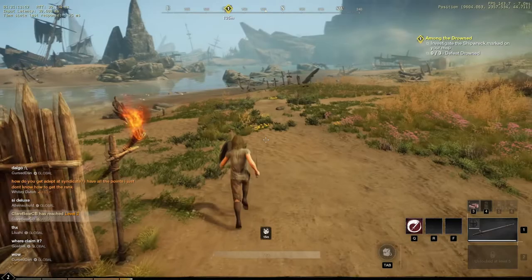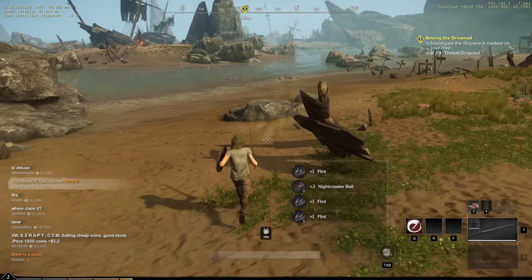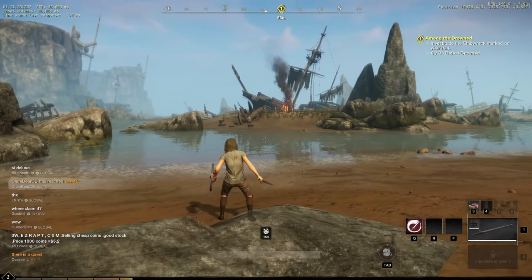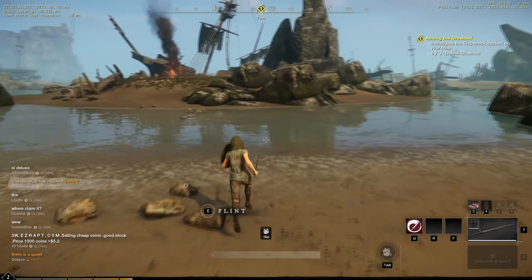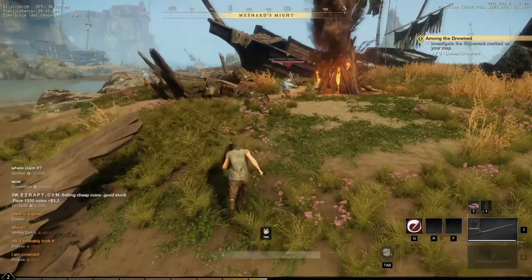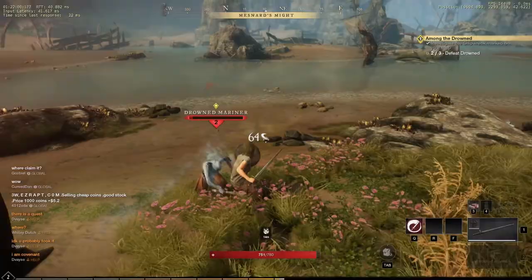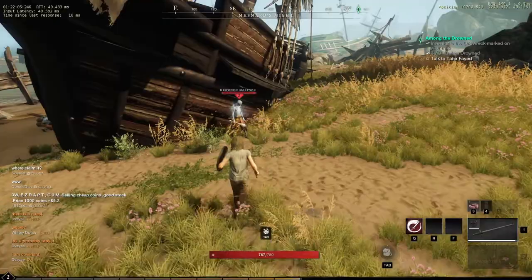Investigate the shipwreck marked on the map, defeat three drowned - they're drowned soldiers. Let me pick these up because I'm probably going to need them. Is this the shipwreck? Let's go have a bit of an explore. It went all glowy when I got over here, and I'm getting attacked by a drowned... marina? However you pronounce it. Okay so that is the shipwreck I needed to go to - see, I can do this without looking at the map.